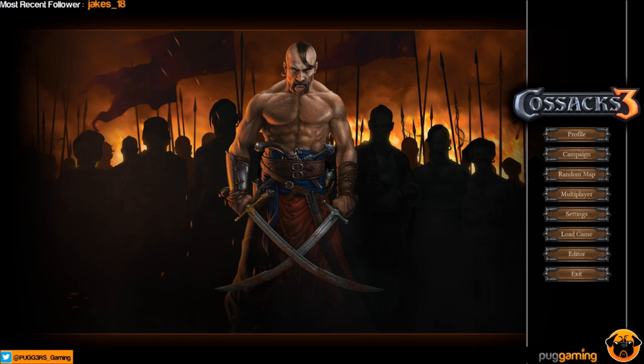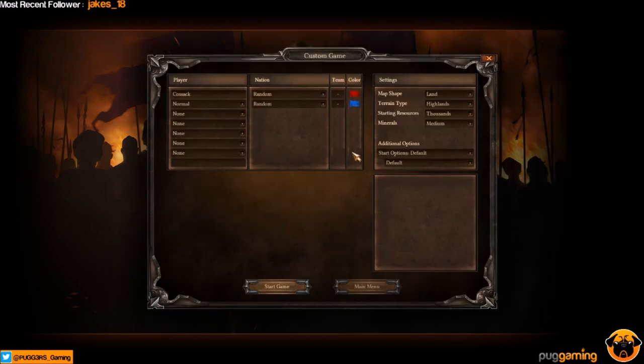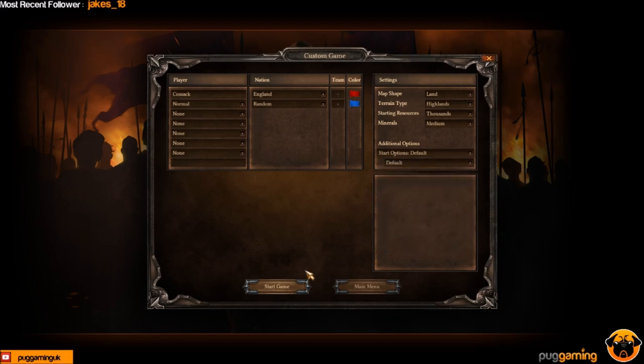So here we are on the main menu. We're going to go for a random map here — a custom map — and these are the countries you can play as, quite a selection. We'll just go for a couple of random ones to get things going quickly. You can change your map and change the difficulty, pretty much the same as what you'd expect from any of these sorts of games. We're going to jump straight in just to see what we can do.